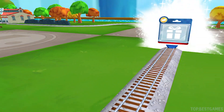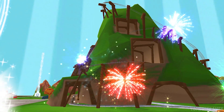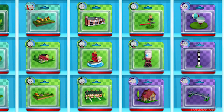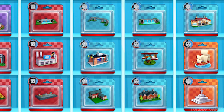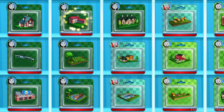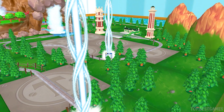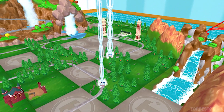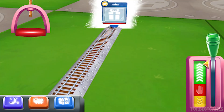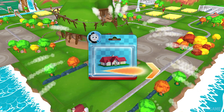Pick any toy you like. Follow the beam of light to find your toys. That's perfect. Just slice or tap it to open.